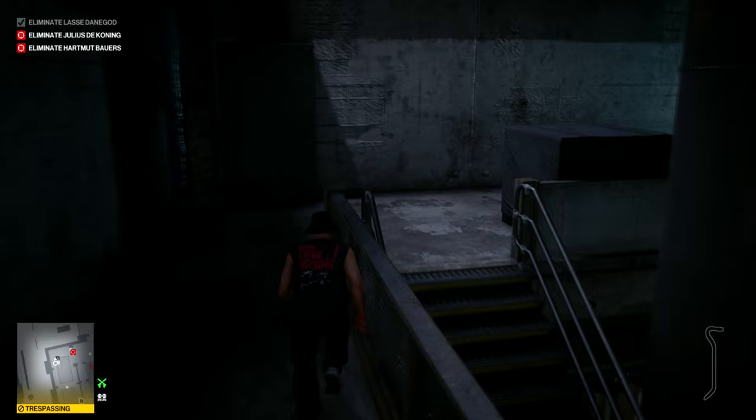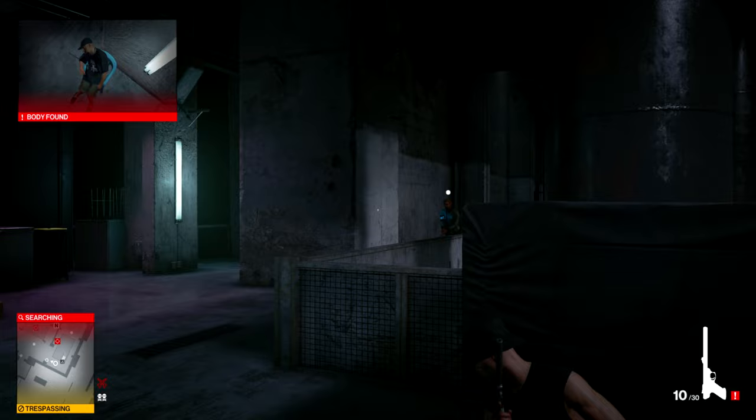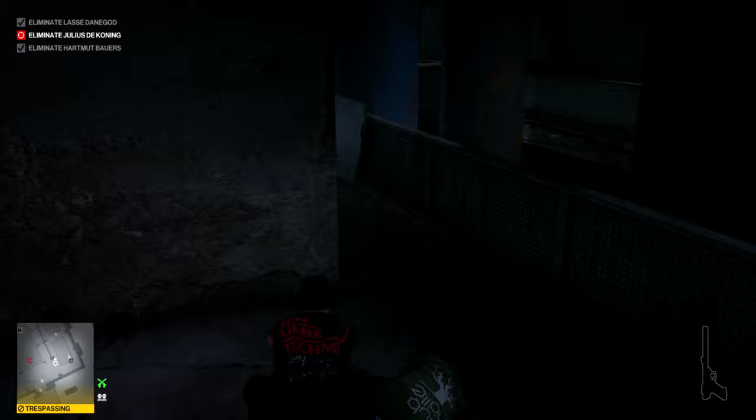There are many ways to approach this particular bit. This is a slightly high-risk strategy — I loudly take that guard out, knocking him unconscious, which draws my target towards me even though he was walking away. That's where the silenced pistol comes in. It all works out, but yeah, that's high risk. In the third stage there's potentially a more subtle way to do that, and also a way that avoids needing the silenced pistol, so you didn't actually need to bring that with you here.